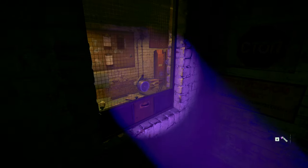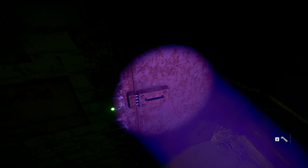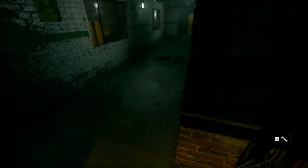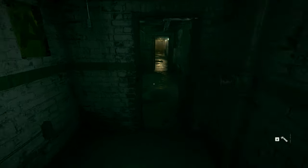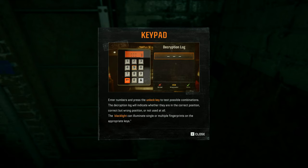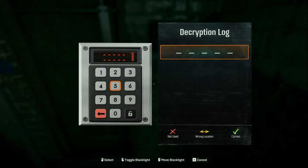This door will be locked if you haven't done the boiler first, so remember that. Go down the basement and take a right - there's a little keypad. Turn on your lights and right-click to see little fingerprints on the numbers showing which ones have been used most.